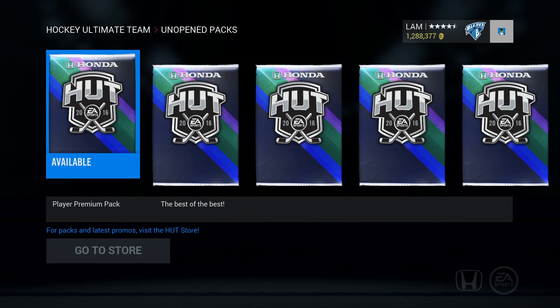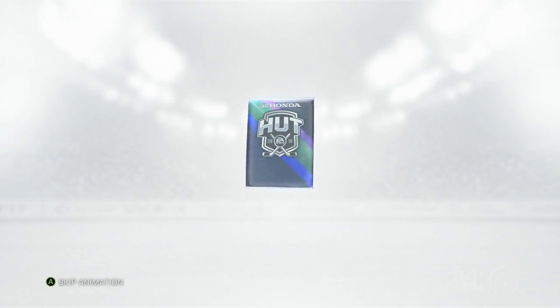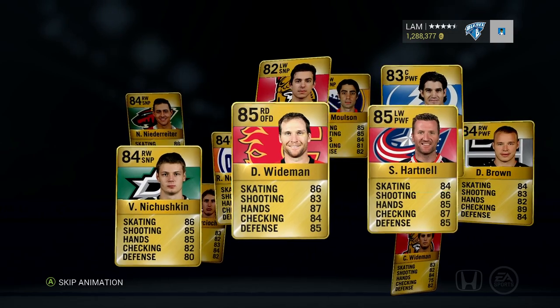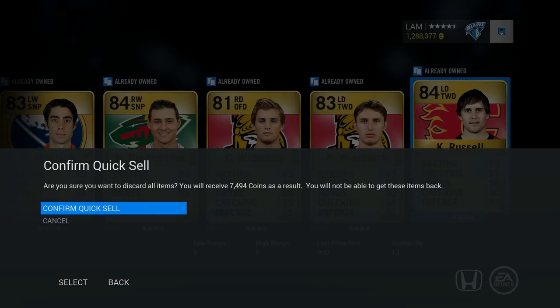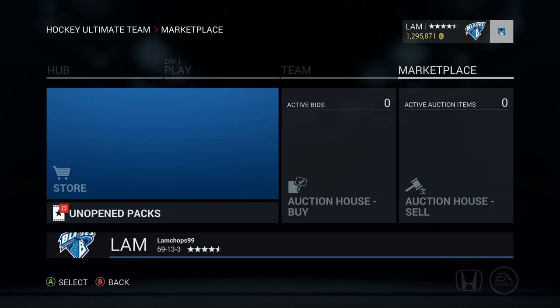Come on, a million coins worth of player premiums - 15 packs times 12 that's a ton of players, and nothing again. Wyman, Hartnell, Shushkin, Prince, Niederreiter, Russell - quick sell. How many packs do we have left? Two more player premiums.